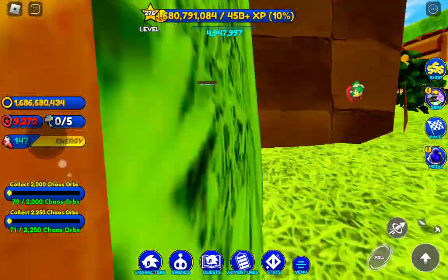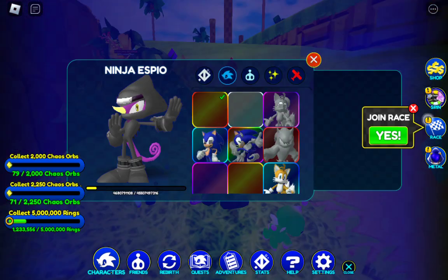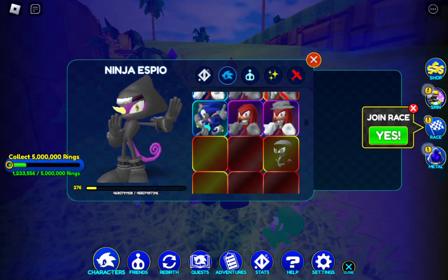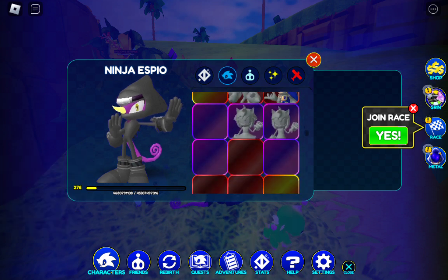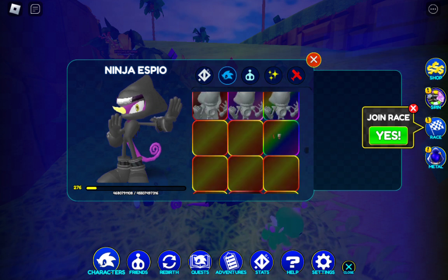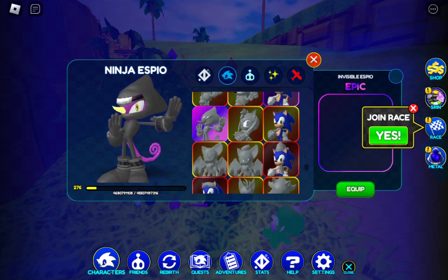All I can say about the skin is it's nice. I don't know if it's the same animations as the Ninja SPO versus the Invisible SPO. I don't have the classic SPO, so I cannot put that to the test. But we'll see about the Invisible SPO — is it the same animations?